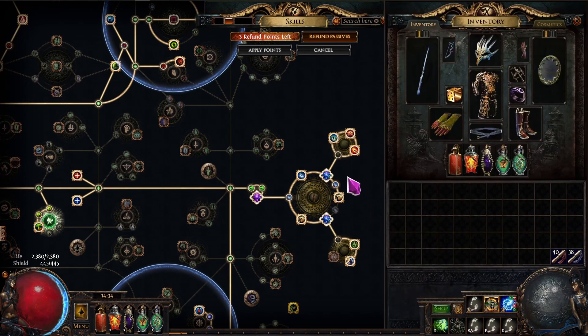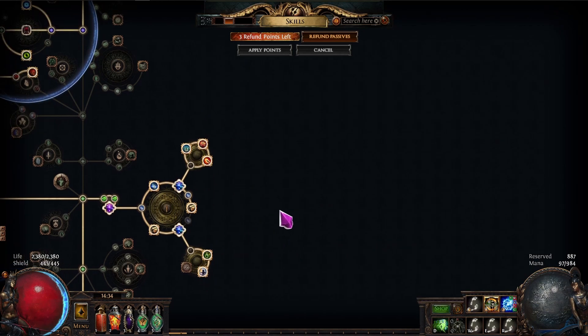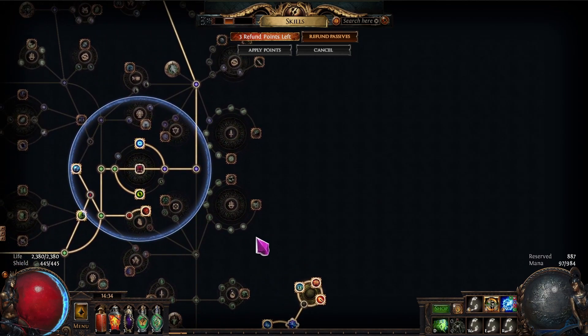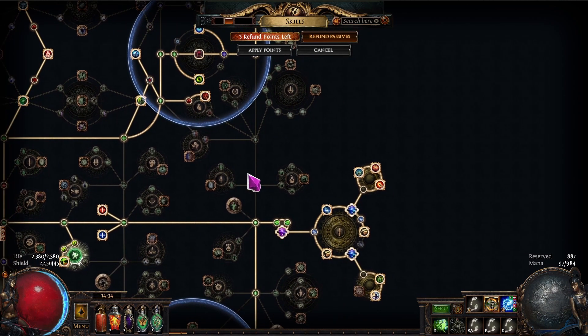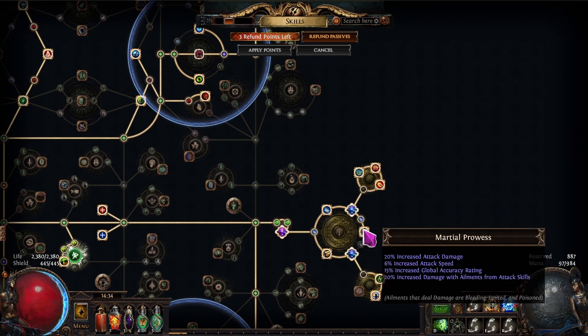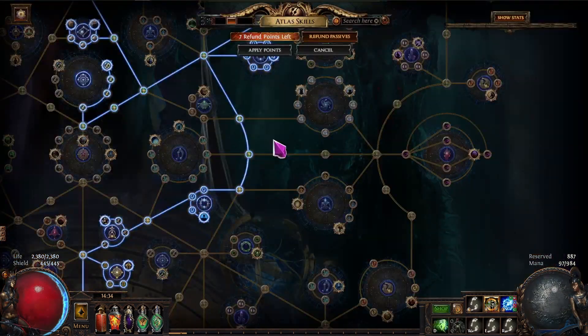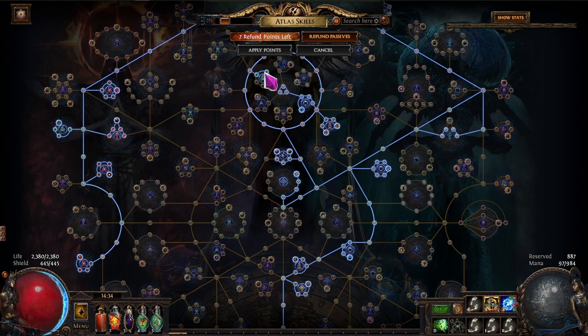If you want to drop Hair of Ice, you'll have a little more mana and can run something else for more damage or more defense — depending on how you want to push into the endgame. I'll probably keep Hair of Ice as much as possible because it makes the build fun. I didn't change anything about my atlas passive tree.